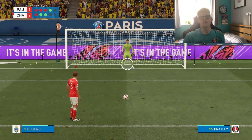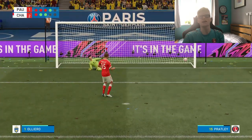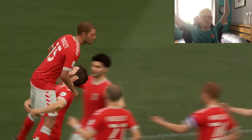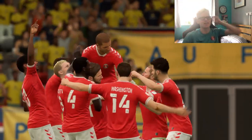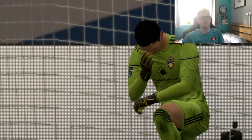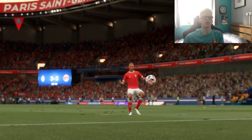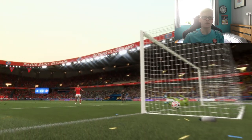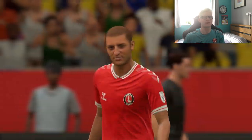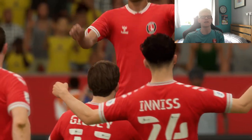It's big Darren Pratley to win us the pre-season tournament! He goes bottom right — and it's in! We've come back from 3-0 down to win the pre-season tournament on penalties. Unbelievable scenes. Darren Pratley, the hero of the hour, finishes it into the bottom corner. Three-nil down in the first half, I jump in, get us three goals back, and then we win three-one in the penalty shootout.